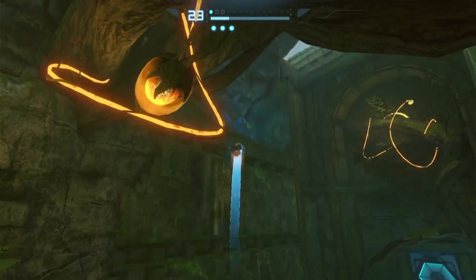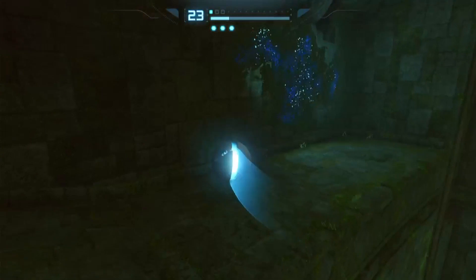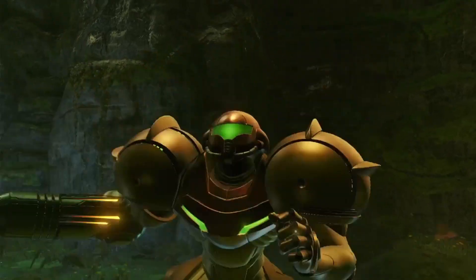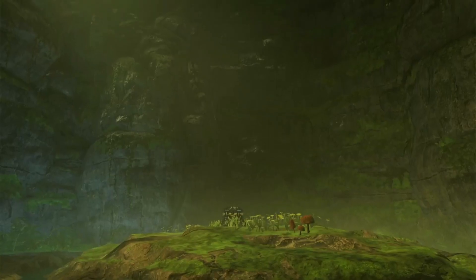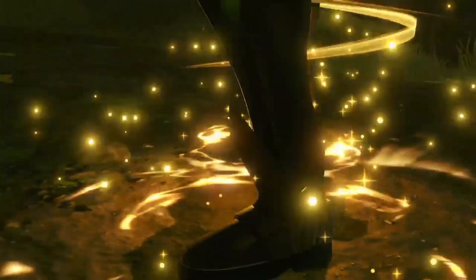Then we use our momentum skills that we just unlocked in the last video, and we create enough momentum to clear the ramp, which leads us to getting the space jump boots. And I am excited to jump around and look at those glowy feet — love it.